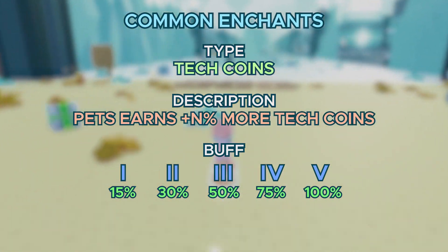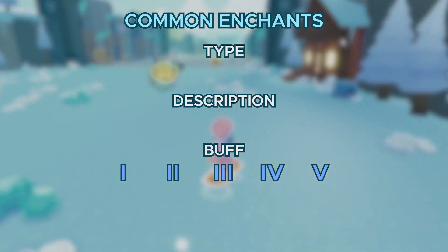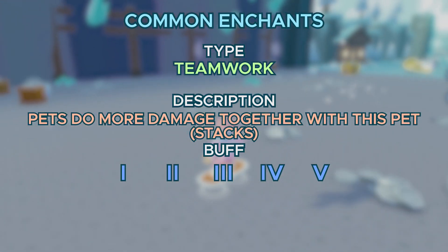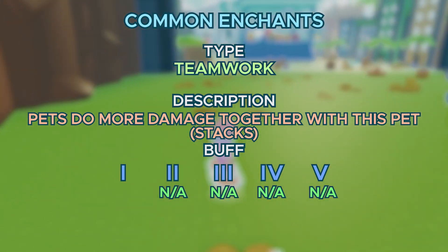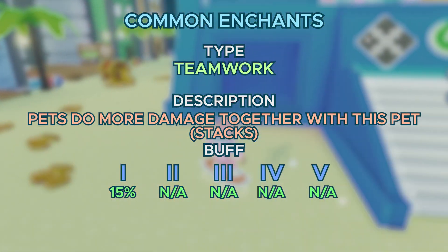Then we got the exact same enchantment for Tech Coins, Rainbow Coins, and Cartoon Coins. Next up, we got a new and unique enchantment called Teamwork. This basically lets pets do more damage when they work together, and it stacks with other pets. This enchantment only has tier 1 because it would be really overpowered otherwise, and the first tier gives a 15% more damage boost.